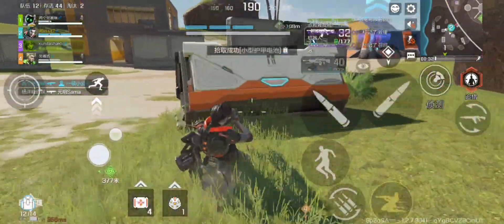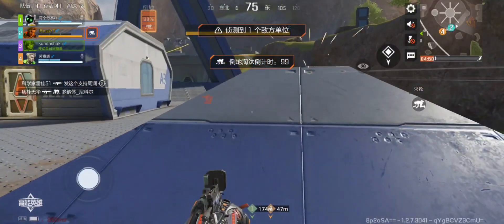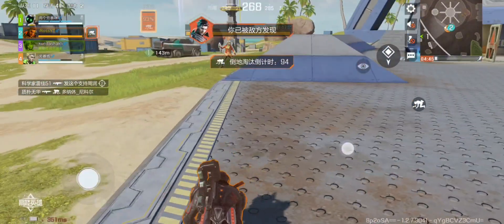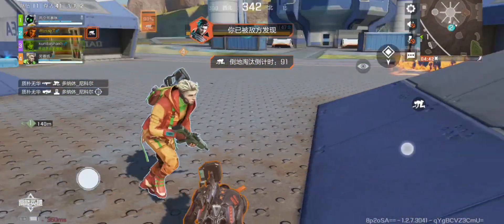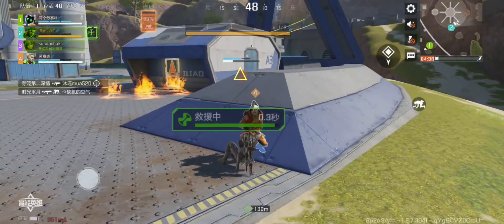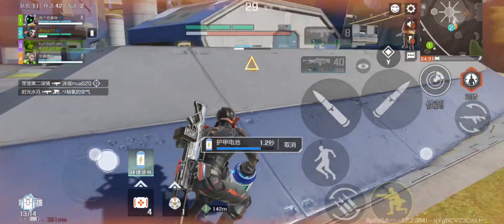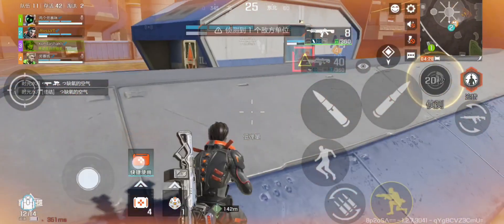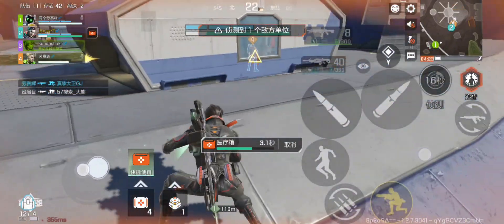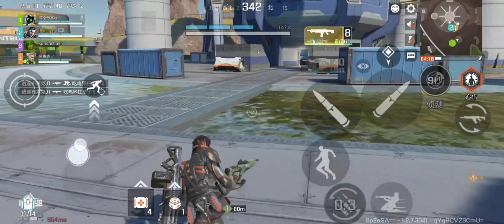You can hot drop every single game if you want to — plenty of people do. Tip number four is about attachments. When you pick up a gun it has attachment slots for things like muzzles, magazines, stocks, and laser sights for hip-fire weapons. Attachments improve the stats of guns and have a rarity system from white up to gold being the best, similar to the drop zones — higher rarity means better stat increases or perks.